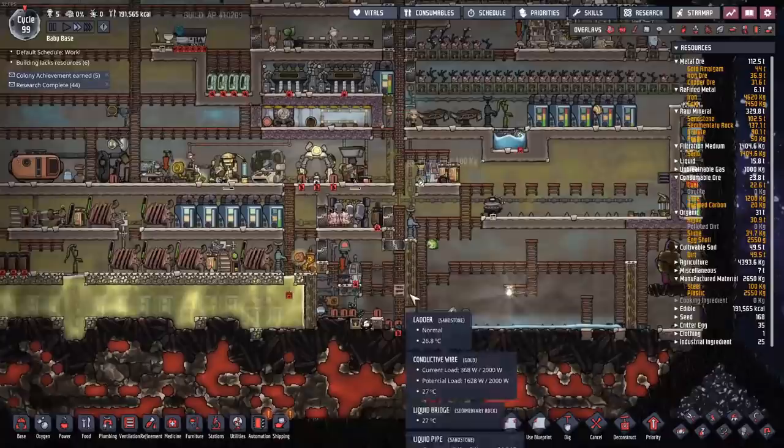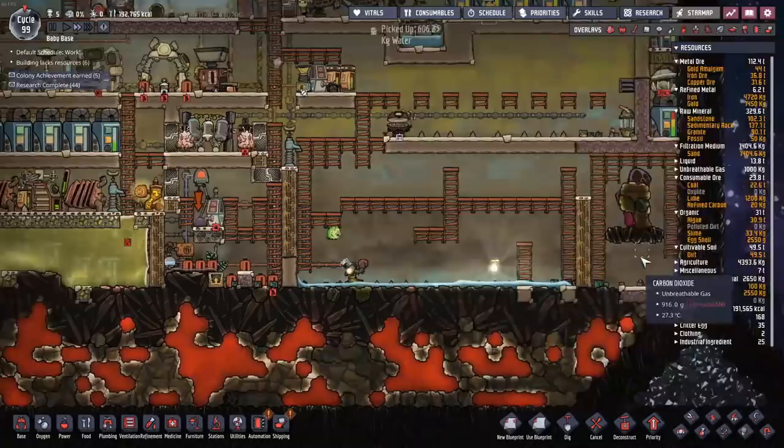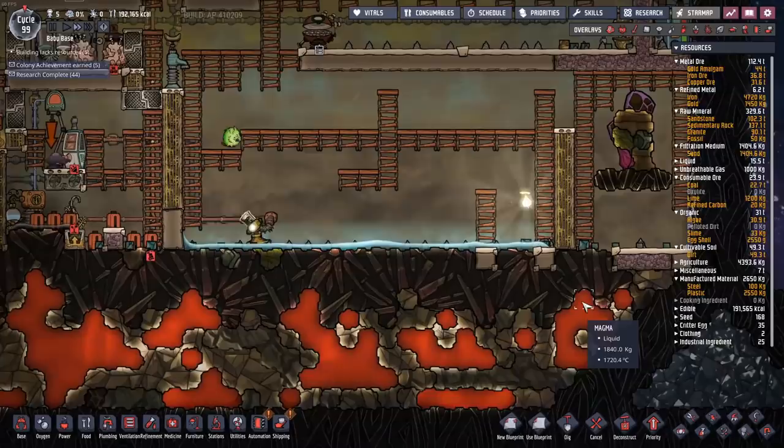As we go along we're going to be adding on more duplicants. Now it's time to decide where we're going to put our atmosuit docks to get into the magma biome, plus a liquid lock so we can vacuum it out. And where are we going to put our steam turbine? I think it's all going to be on this right-hand side, so I'm going to have to do some careful calculations to make sure we don't run out of space.